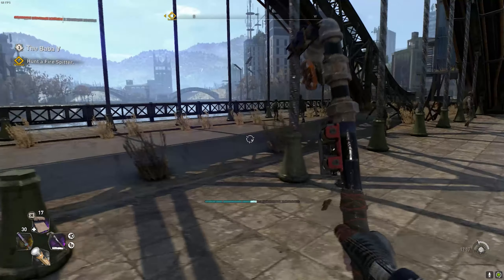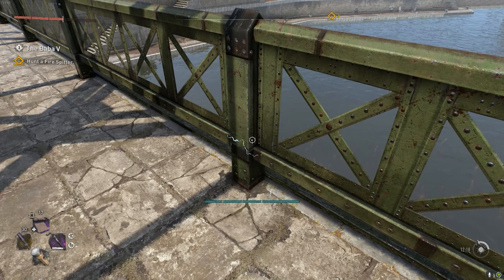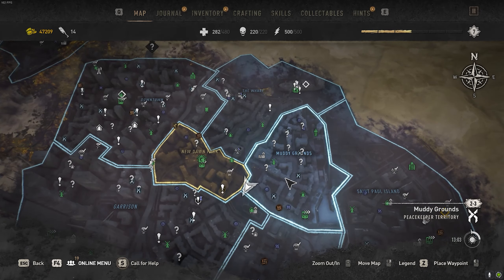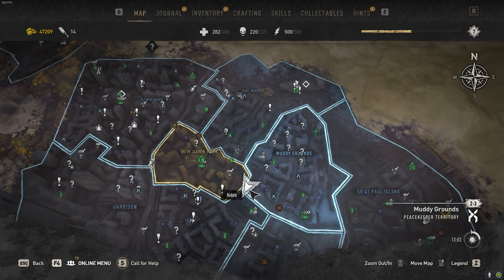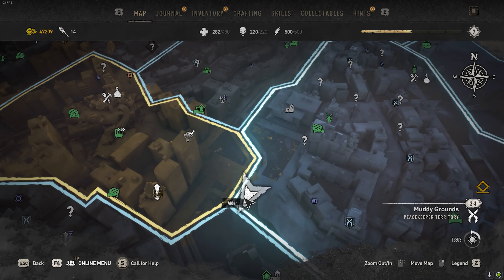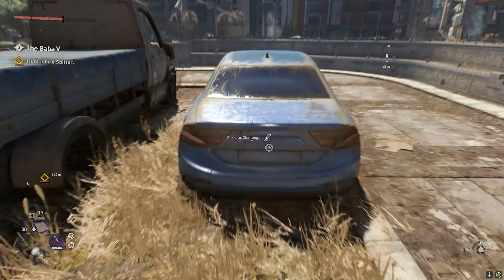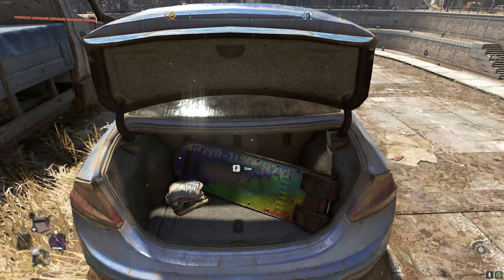This is what the surrounding location looks like. Instead of following the red footprints for the third location, I'm just going to show you where it is. The third and final hoverboard location is going to be in the Central Loop City, this time in the southwest corner of the Muddy Grounds District, right here. It's going to be in the back of a car — just open up this hood. This is what the surrounding area looks like.